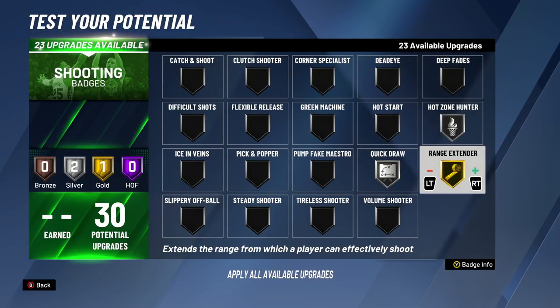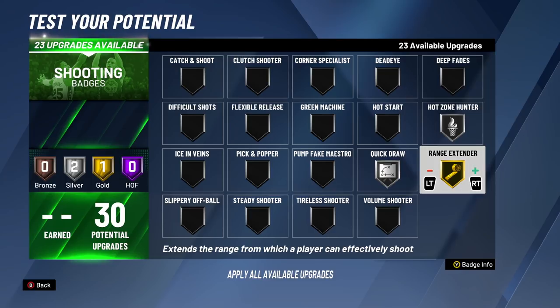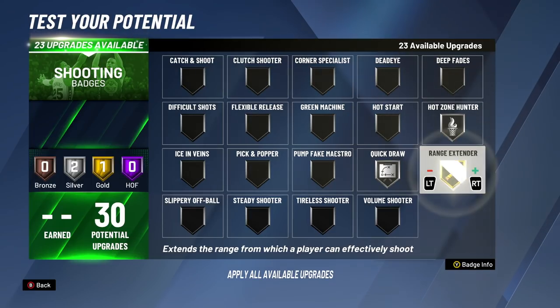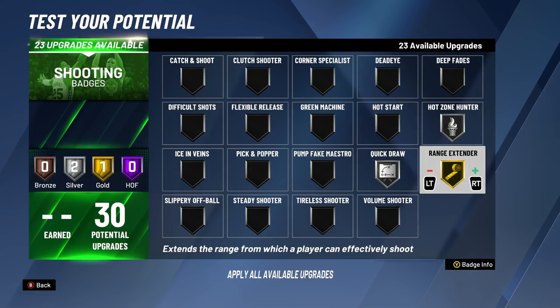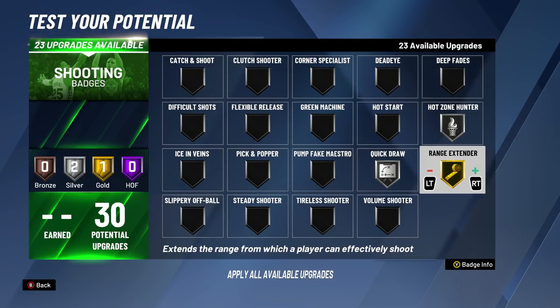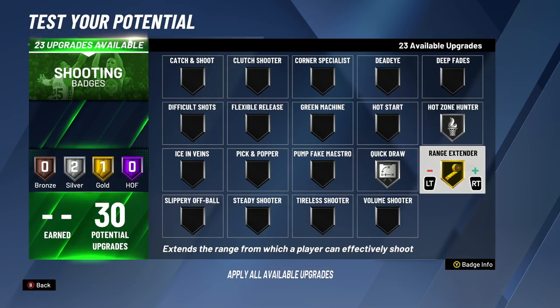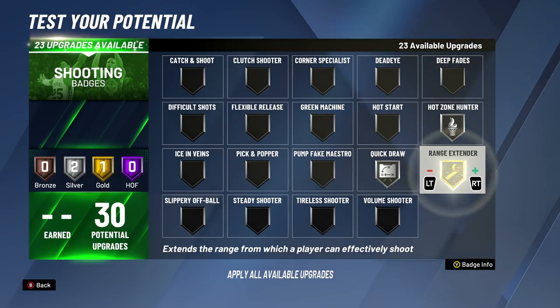For the seventh badge upgrade, we're putting Ranger Extender on gold — the highest you can have it for people who cannot get Hall of Fame badges. Now you're going to be shooting on the line at the highest rate, deep twos at the highest rate, and deep threes at the highest rate. For people with 75 and below three-point rating, it's going to make the biggest difference on the line threes and mid-ranges. For people with higher threes — 85 and up — it's mainly going to focus on deep threes.